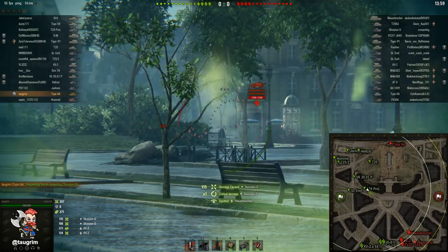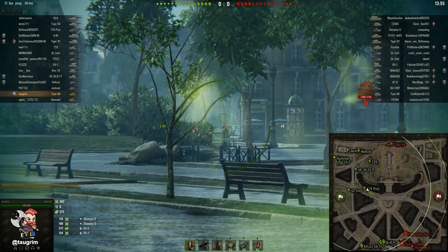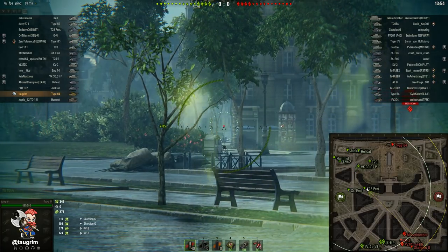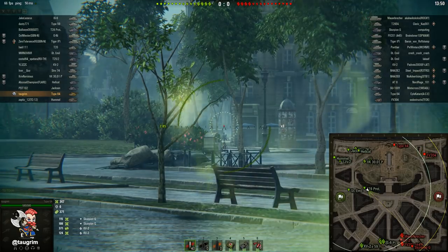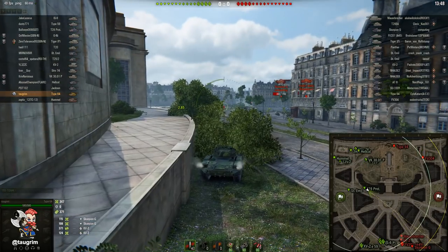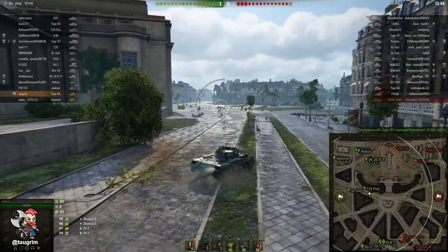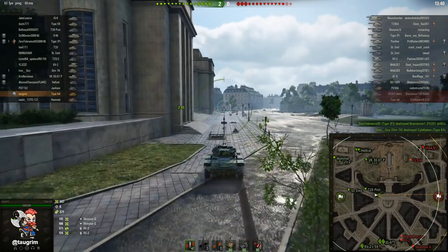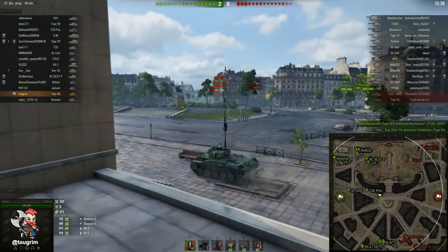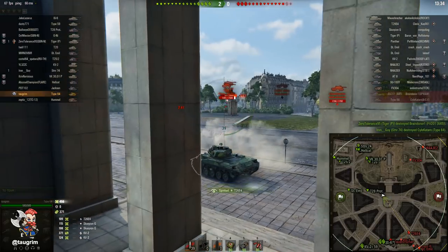We've gotten off to a really good start. If you're spotting from here you do need to periodically check that the T28 Prot and I are not in each other's way, because I may need to pivot and move in case I get spotted. You can see a number of our tanks camping along the two-to-four lanes, and if you try to cross the field like their enemy Type 64 did, you can get wedged and take a lot of damage.